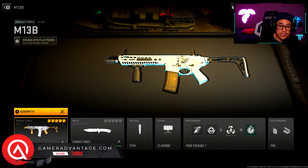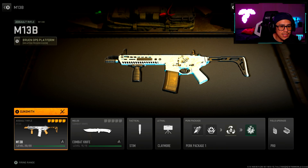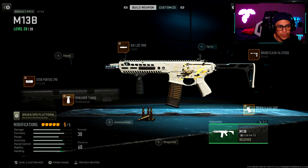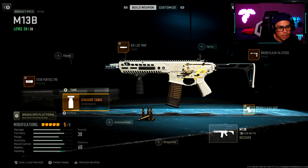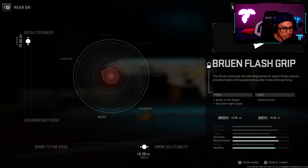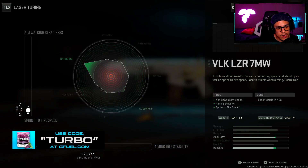Next up we have the M13B. The M13B was buffed and now has a faster TTK than the M4, so there's absolutely no reason to use the M4 in Season 2. For my muzzle I'm using the X10 Ported 290, with tuning at 0.10 and aiming idle stability at 0.25. For my underbarrel I went with the Schlager Tango again, with hip walking speed at 0.57 and aim down sight speed at 0.25. For my rear grip I'm using the Bruin Flash grip, with 0.90 towards recoil steadiness and 0.38 towards aiming idle stability. For my stock I went with the Bruin Flash V4 stock — you can't tune this, but it gives sprint speed, aim walking speed, crouch movement speed, and aim down sight speed. For the laser we have the VLK Laser 7 milliwatt, with 0.44 towards sprint to fire speed and 27.97 feet towards aim down sight speed.